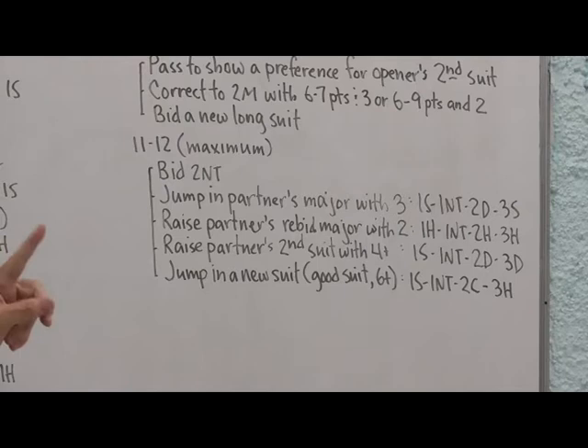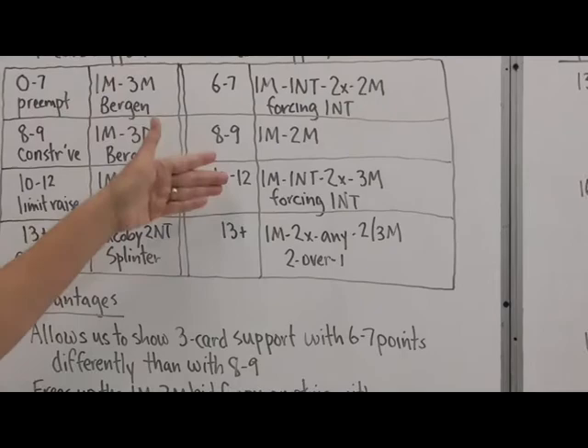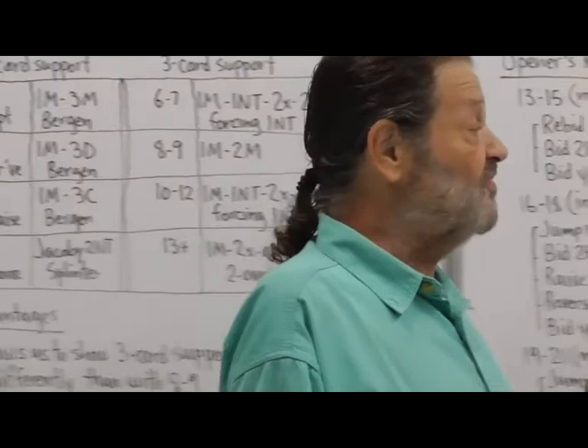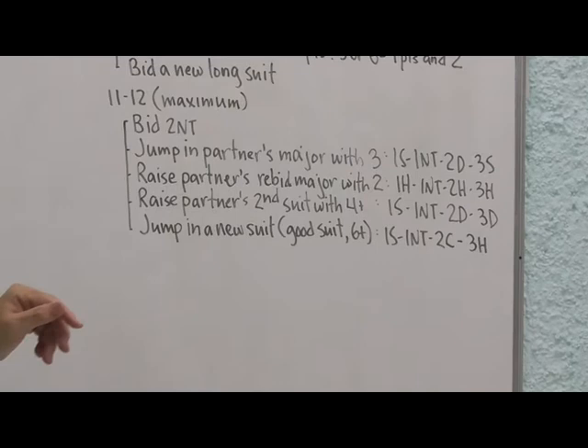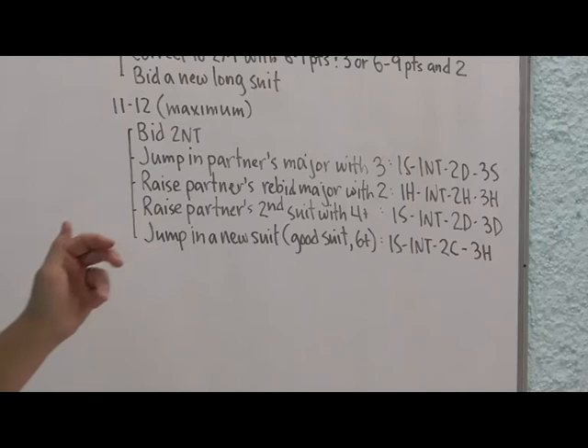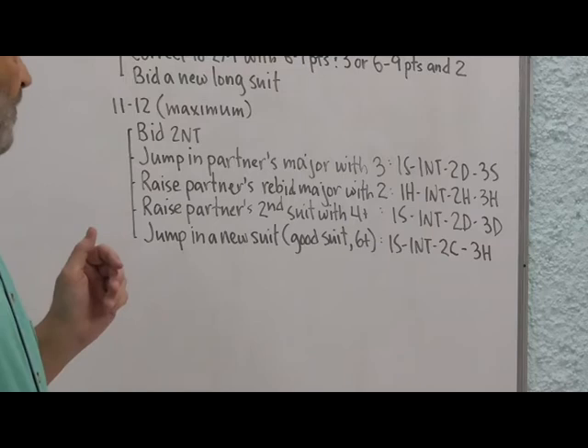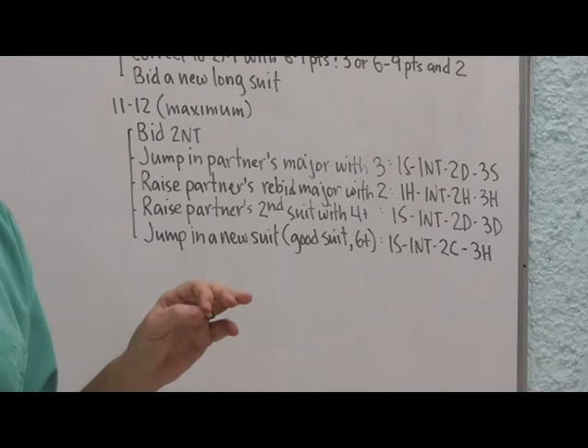With the maximal responder hand of eleven to twelve points, you can rebid no trump — after bidding one no trump, if partner bids two of a suit, you can bid two no trump as an invitation. You can jump in partner's major with three-card support — one major, one no trump, two of anything from opener, jump to three of partner's major, showing a limit raise with three-card support. Or raise partner's rebid major with only two-card support — one heart, one no trump, two hearts, three hearts — inviting partner to game if they have more than a bare minimum.